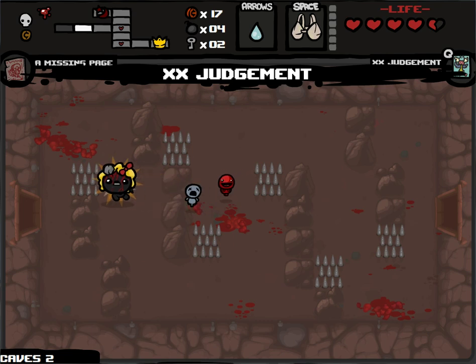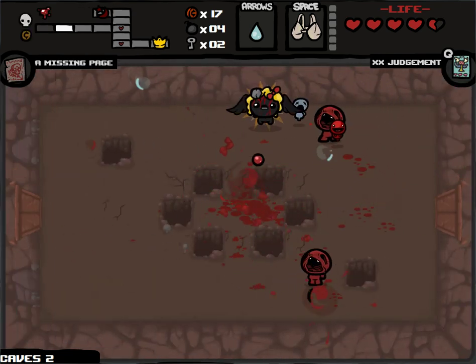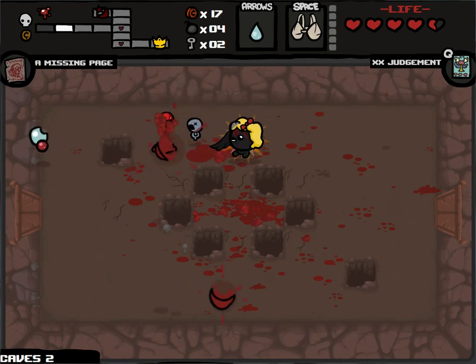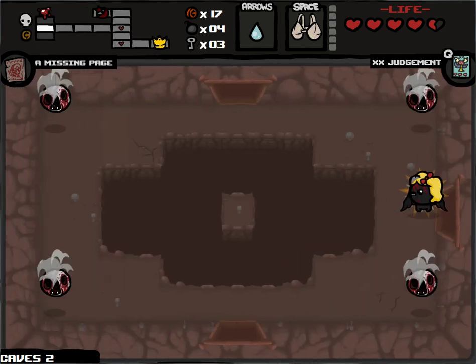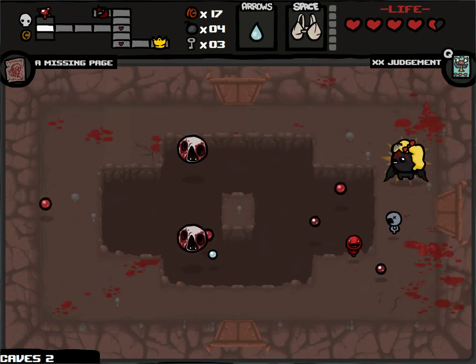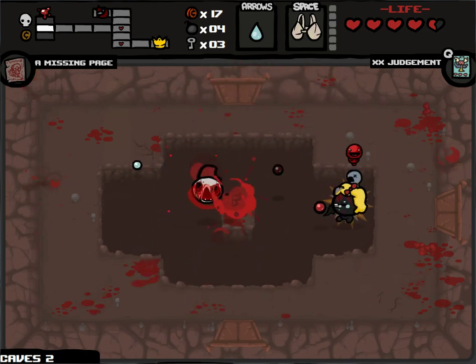Our tarot card here is Judgment — that spawns a Beggar — and I do intend to use it, but first I'm going to go to the shop and see what the shop has for me. If I don't want anything there, then I'll save it until I beat the boss. I'm going to beat the boss — I promise. Well, I don't promise, but I would fully expect to.